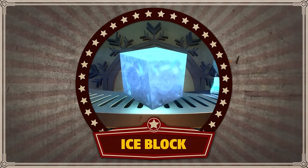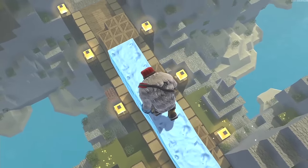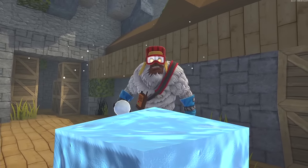Yuri's special block is ice. It's strong, it's cheap, and it'll send heroes slipping and sliding in all directions — all except fellow yetis. These guys are used to brave and tough conditions. Being near his ice block will also activate Yuri's passive.